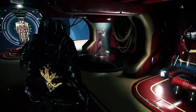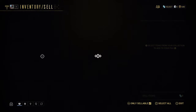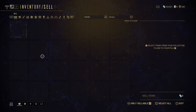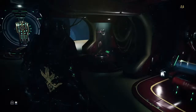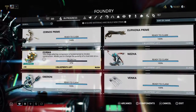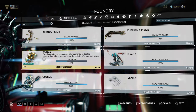We're going to start off with the 'what.' We're going to jump into our inventory and I'll show you what I'm talking about. I'm just going to type it in. Forma comes in the form of a blueprint — it does take a few things to craft it. I'm currently in the process of crafting one, so I can't read off the actual requirements. Let me look it up on my phone real quick.